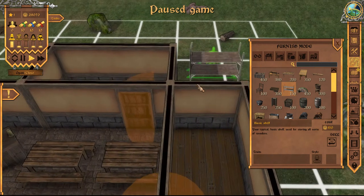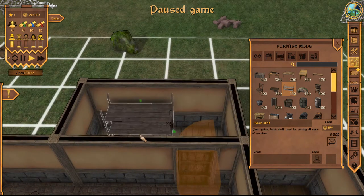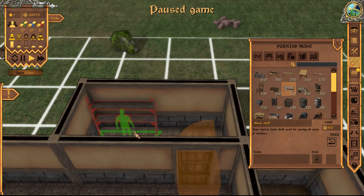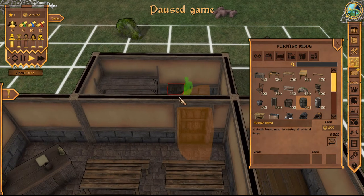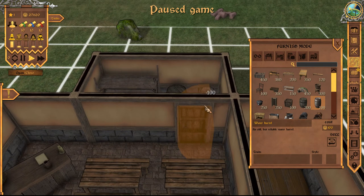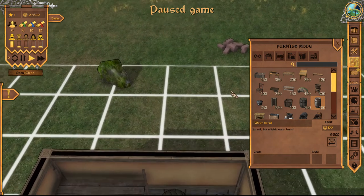Now to our storage room, which is back here. I'm going to go ahead and put a shelf in here — I guess I need to face the shelf that way instead. I want to also have a barrel, a simple barrel, and a water barrel too. We'll put one barrel here, and then another barrel over in this corner. I think this is going to work. The door isn't going to cause any problems there, so we should be fine.